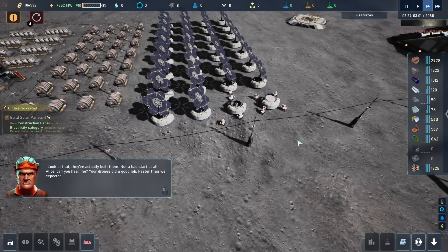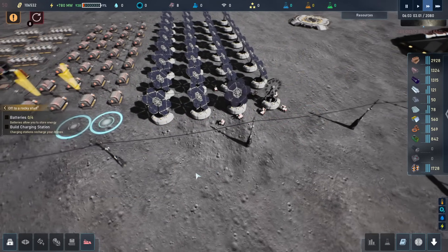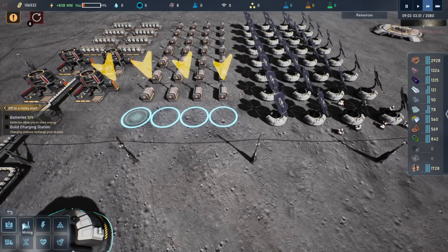And so our solar panels are nearing completion. Let's build some batteries and a charging station. So again, we go in here under the different categories: Mining, production, electricity, storage, logistics, research, life support, and recreation. Those are very much later.